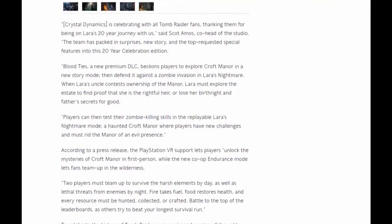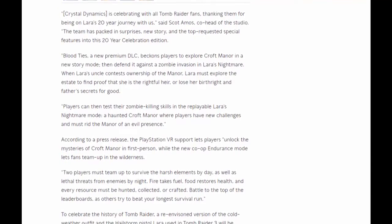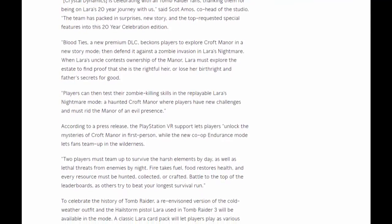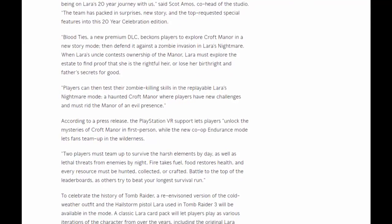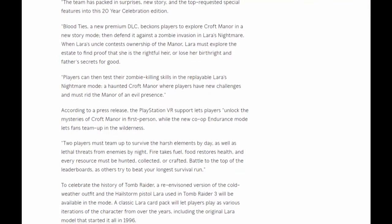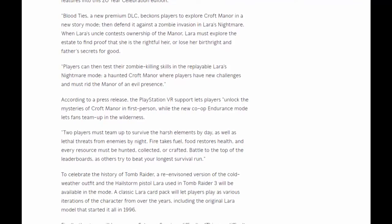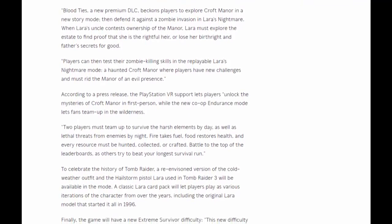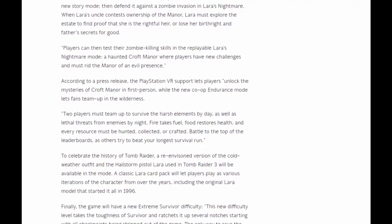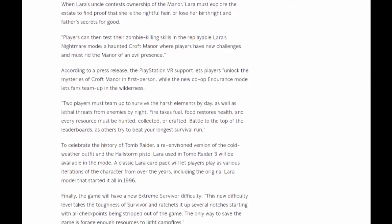Blood Ties, a new premium DLC, beckons players to explore Croft Manor in a new story mode, then defend it against a zombie invasion in Lara's Nightmare. When Lara's uncle contests ownership of the manor, Lara must explore the estate to find proof that she is the rightful heir, or lose her birthright and father's secrets for good. Players can then test their zombie killing skills in the replayable Lara's Nightmare mode, a haunted Croft Manor where players have new challenges and must rid the manor of an evil presence.